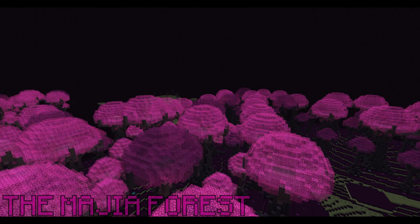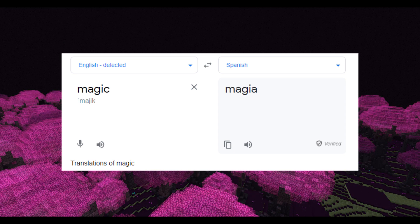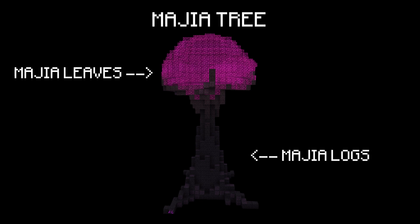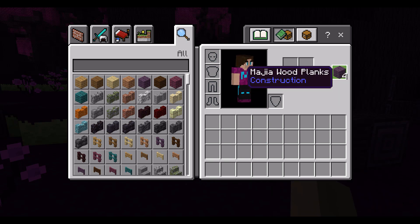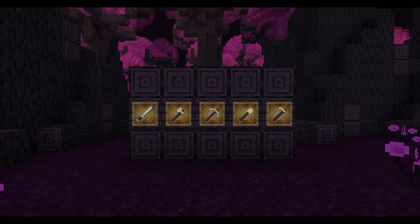The biggest new thing added is a brand new biome called the Magia Forest. It's called the Magia Forest because the word magic in Spanish is magia, and the G was changed to a J. The forest has a brand new tree called the Magia Tree, made up of Magia Logs and Magia Leaves. You can craft Magia Logs into planks and then craft a full set of Magia Wooden Tools. You can also use Endstone to craft the new Endstone Tools, which work exactly like Stone Tools.